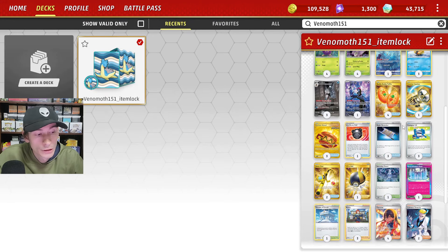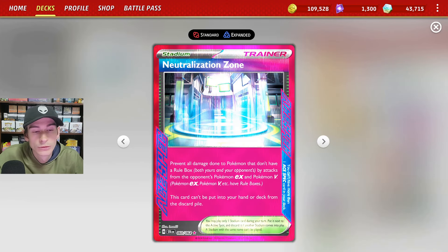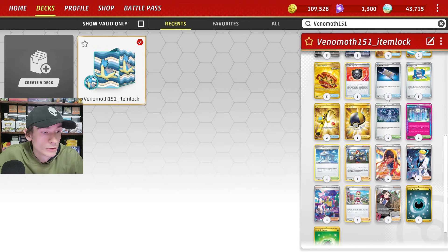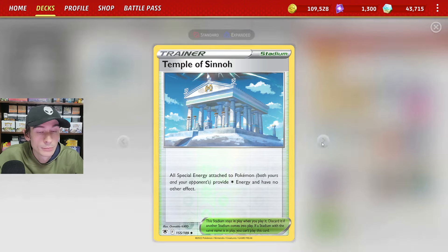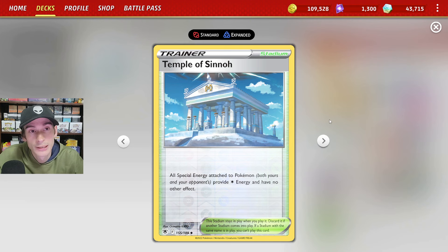For our Ace Spec, we have Neutralization Zone, which prevents all damage from the opponent's EX or V Pokemon done to our single prize Pokemon. We also run 1 copy of Jamming Tower, which shuts down all tool cards in play, and 1 copy of Temple of Sinnoh, which shuts down all special energies in play.